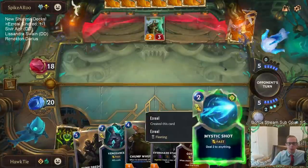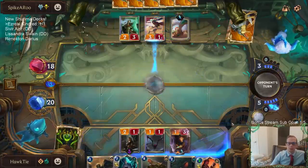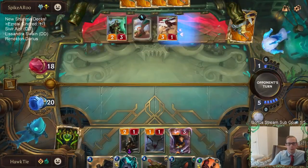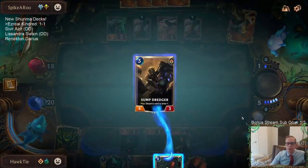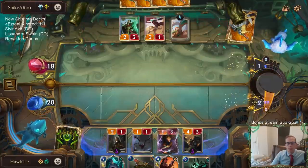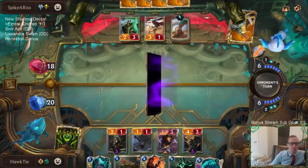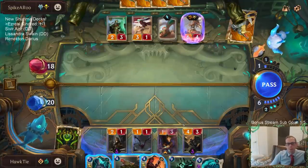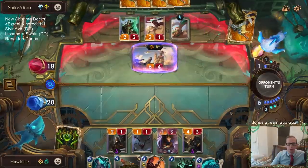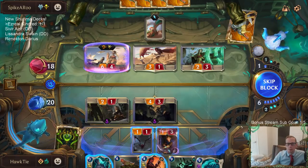Just considering attacking — with the one-ones we get the free Mystic Shot. Do I want to spend two mana on a Gotcha? Sejuani and Rennington are just much more scary. I don't think I'm losing to a two-three or a three-one, so why use a Gotcha on them? I can lose to that card though — that spell shield is real strong.